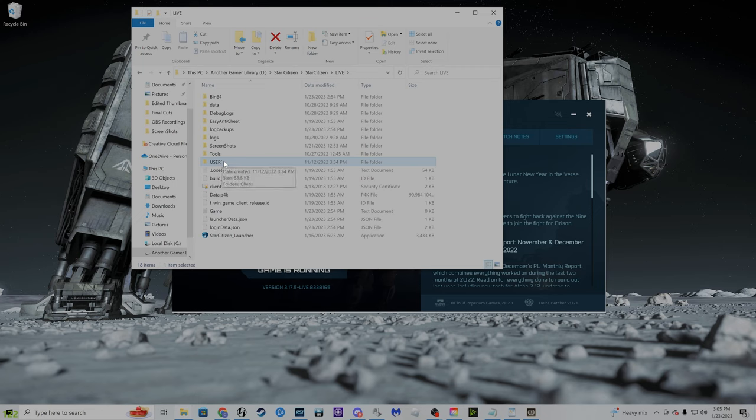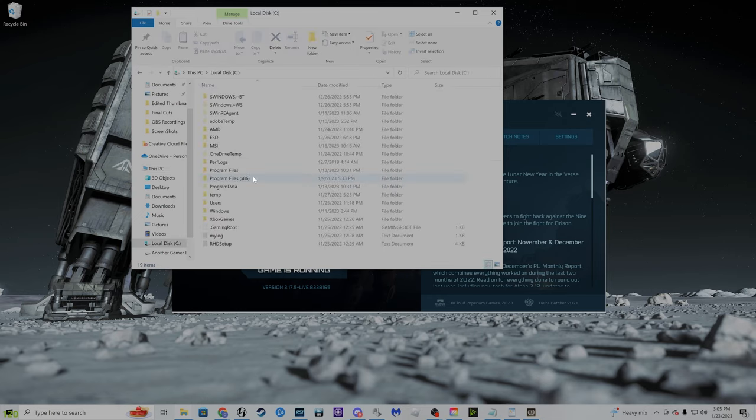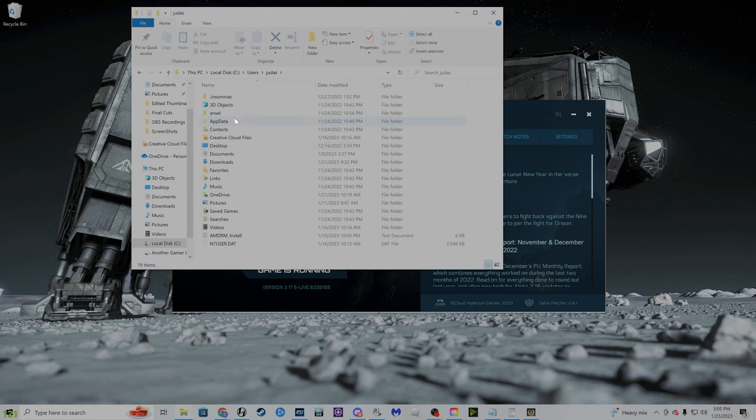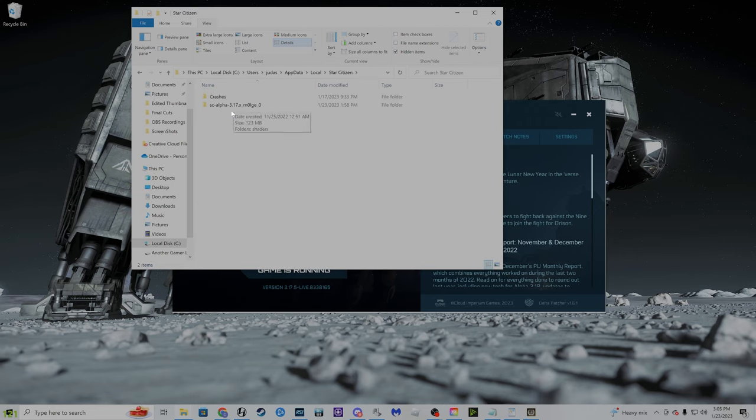Now, keep in mind — don't delete it just yet if you're listening to this in real time. We'll get to that in just a moment. You also need to head over to your C drive to find your shaders folder. Go to C drive, users folder, whatever your username is. Under view, make sure hidden items are revealed, so we've got app data, go into local, scroll down to Star Citizen. Go into the Star Citizen Alpha 317, or whatever the current patch folder is, then shaders. Give that a delete as well.